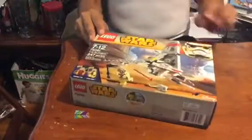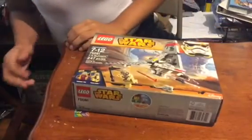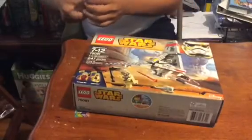So technically, if you want to go there, we have three minifigures, because Lego decided hey, we have two minifigures and we don't want to spend any more money, so let's go ahead and make the mouse a minifigure. So let's go ahead and open this box before I destroy it completely.